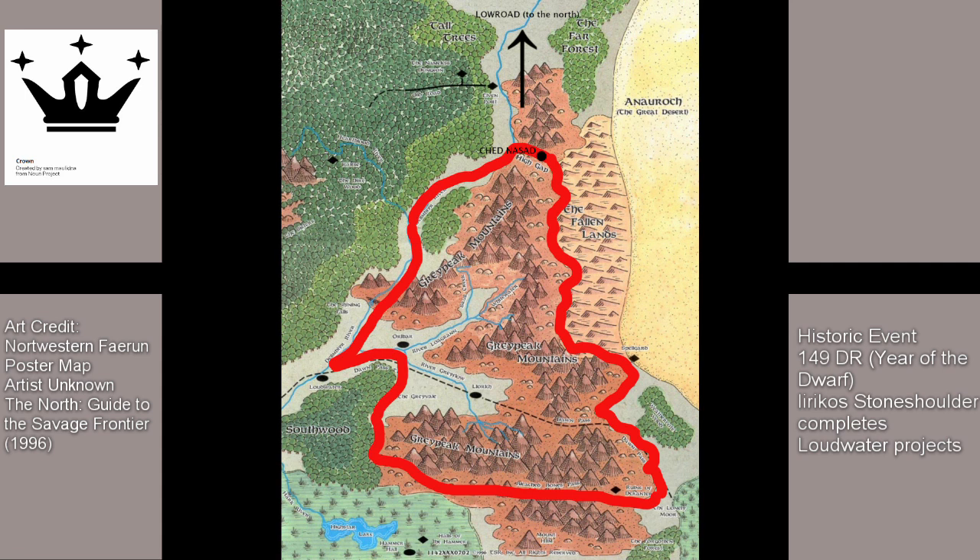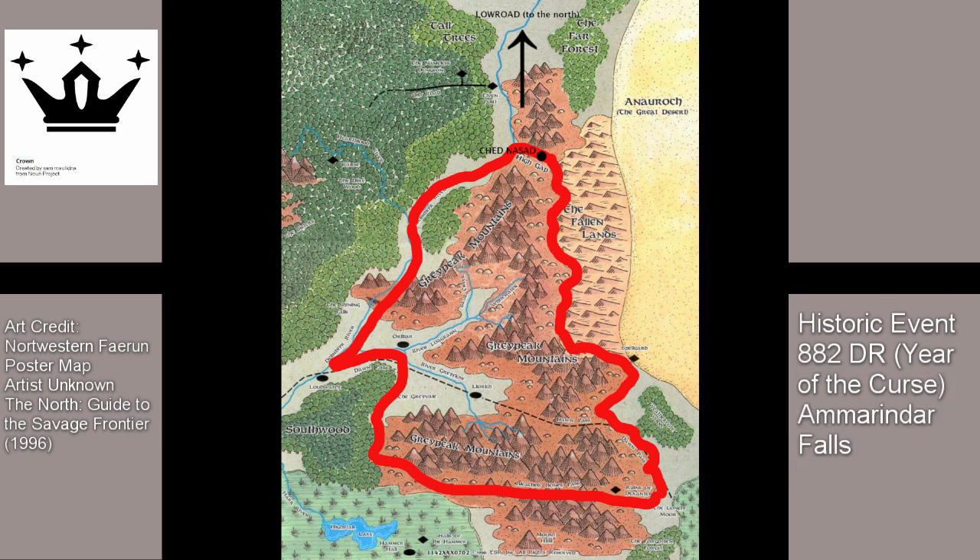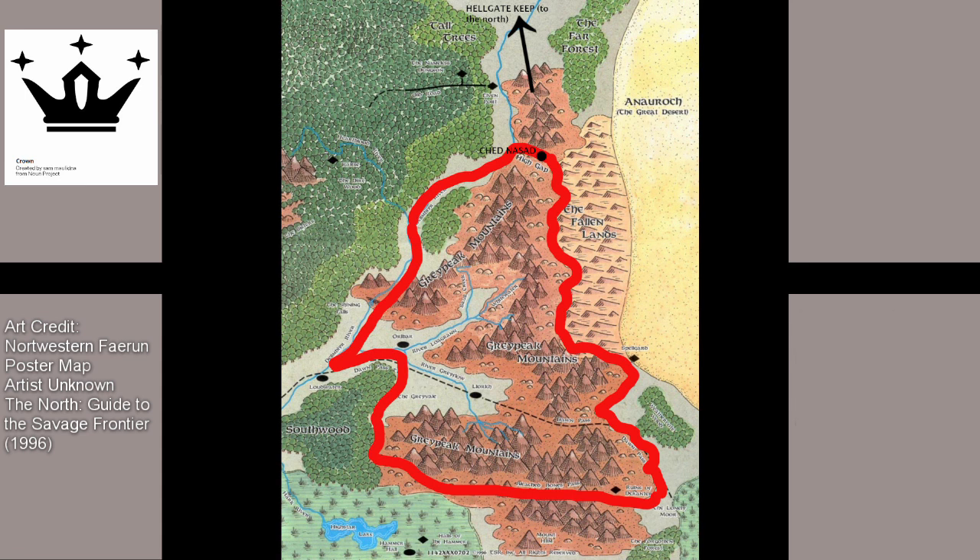Irikos Stone Shoulder also built a manor for the local elf lord where Loudwater still stands today. In 273 DR, Year of the Delighted Dwarves, three clans of dwarves migrated from Citadel Felbar and Amarindar to the city of Myth Drannor. Amarindar came to an end in 882 DR, Year of the Curse, when demons streamed out from Hellgate Keep. These demonic hordes came both across the surface and down through the Underdark. Amarindar was just one of many casualties within the Dilimber Vale.